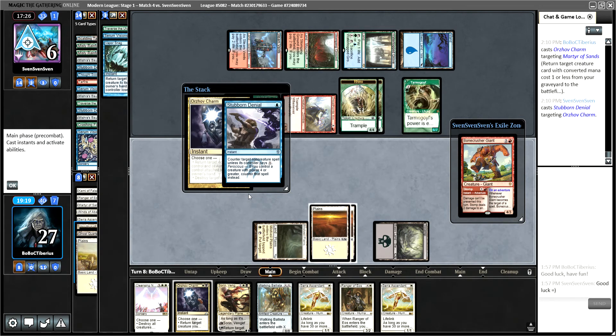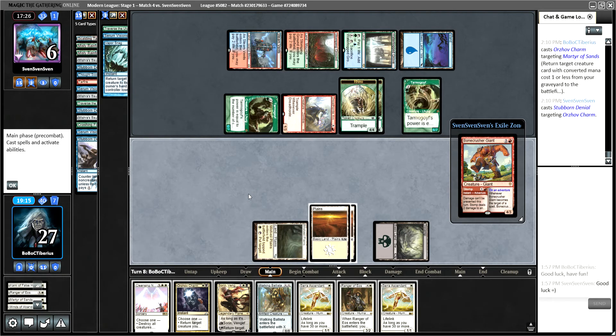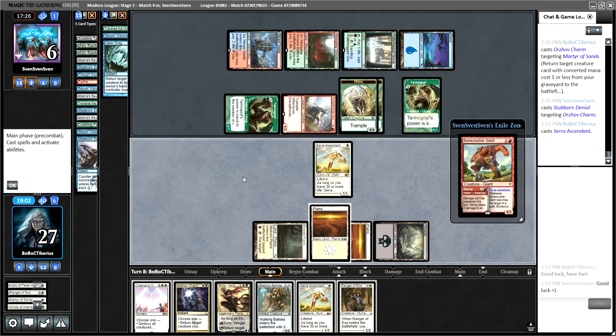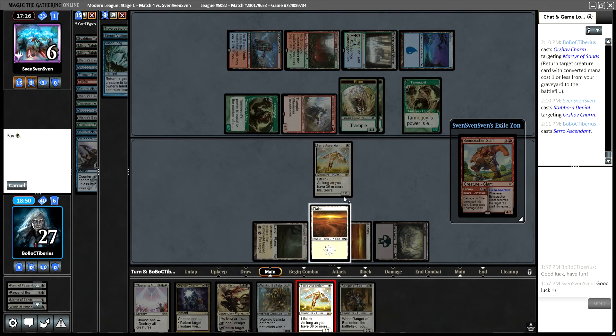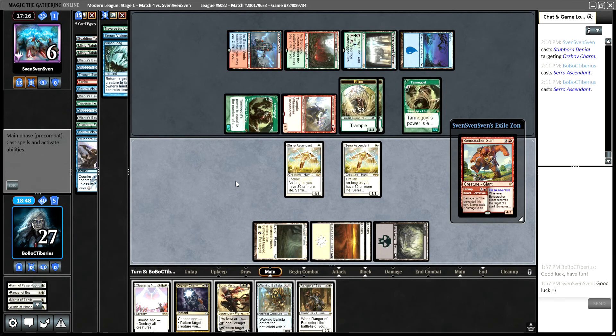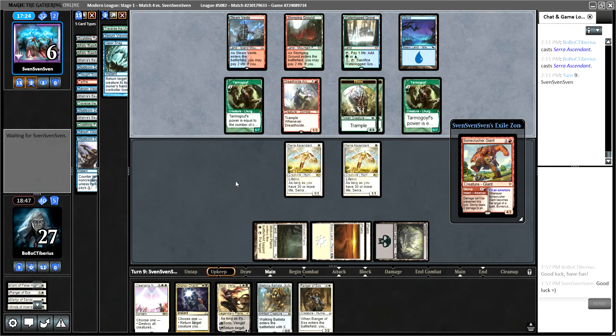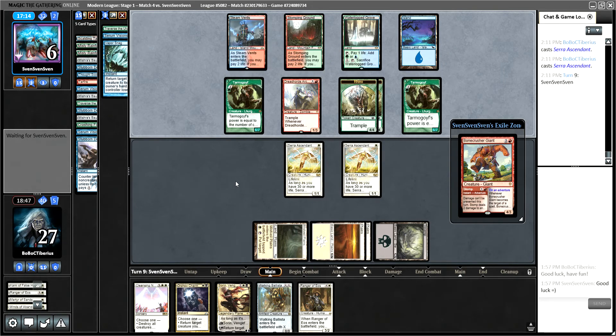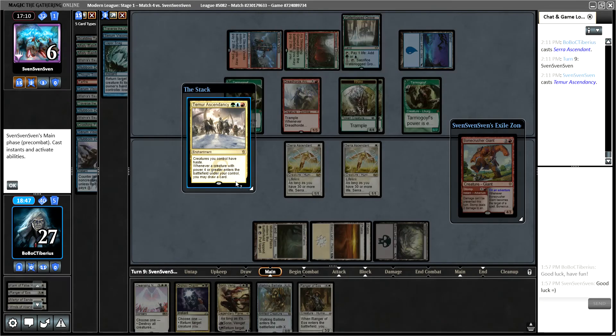They do have a counter for that. Next turn we take 10, 21 damage, so let's block some of it with a Serra Ascendant. I'll play both, just in case they have a removal spell — they have access to removal with Dreadhorde. I would love to see them cast another creature for our Wrath to hit. Temur Ascendancy. Let's see if they have another Stubborn Denial next turn, because we're just going to rinse and repeat. They go get Crashing Foothills — that's super spicy. It's still pretty dead to a Wrath.